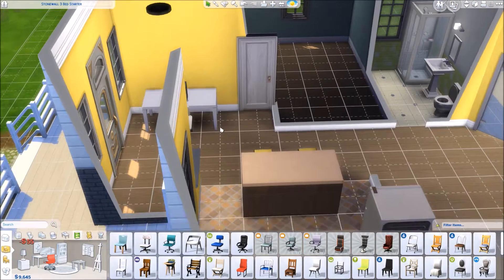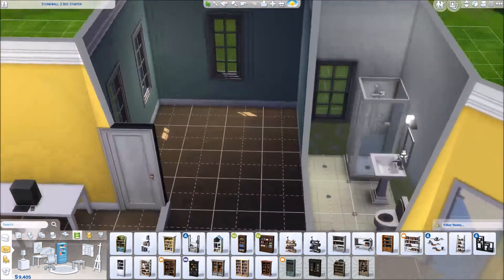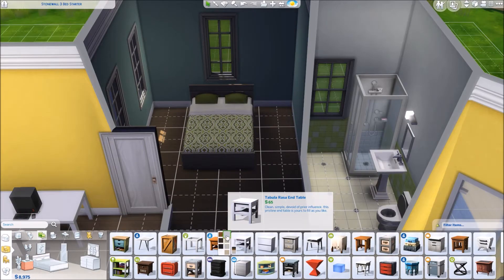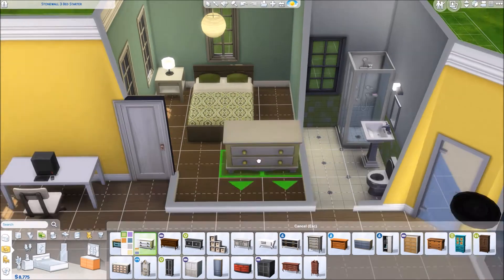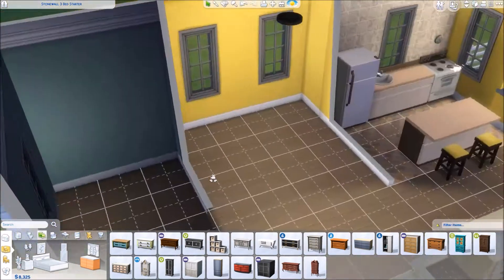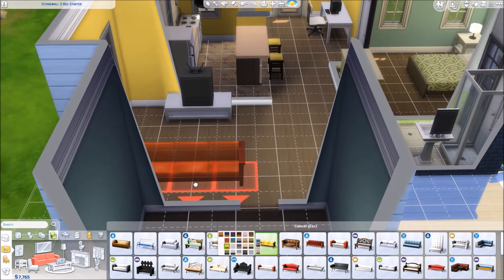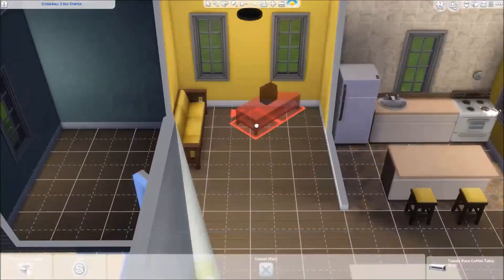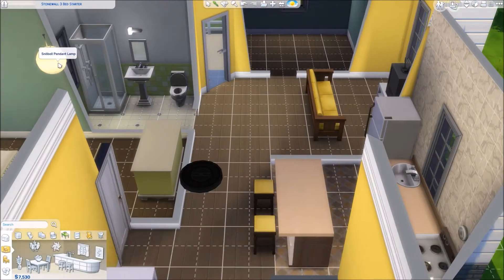Here's where the little computer area is, and opposite that is where I put the bookshelf. It's one of the kids bookshelves — it's cute. I originally placed it as yellow but changed it to white because the shade of yellow wasn't pleasing to me. I also like to use that kids dresser even in adult rooms — it's not super kiddie looking and it's one of the cheapest dressers you can get, so it's another way to save money in a starter house.